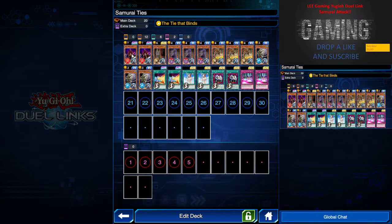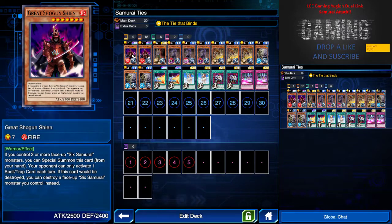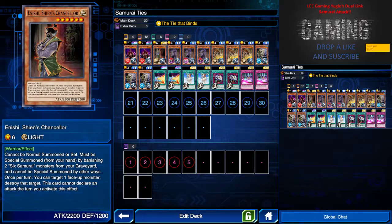Let's talk about the cards themselves. This guy allows a special summon if you have two Six Samurai monsters. As you can see in my replay, there's a lot of gameplay for OTK. And this guy — the Chancellor — his special summon activates when there are two monsters in the graveyard.